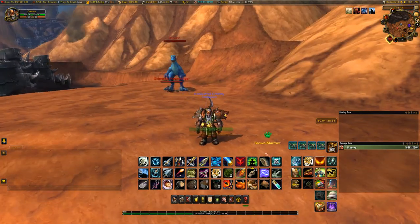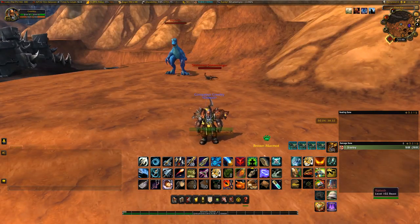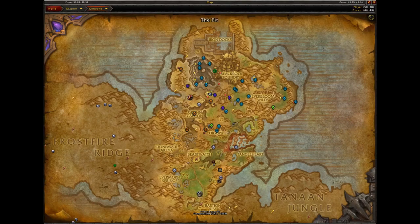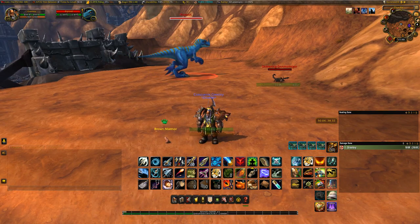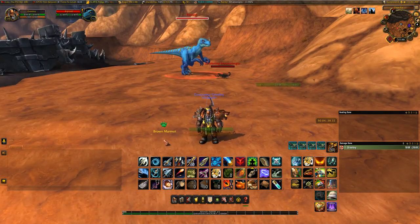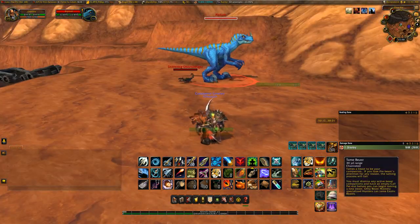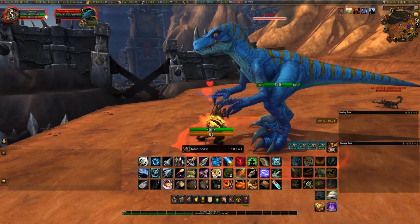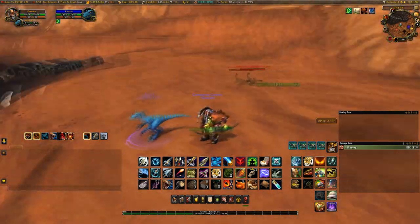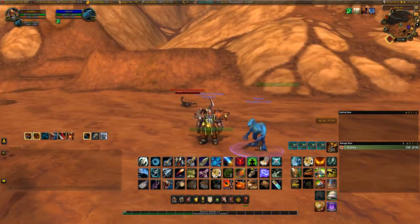For the next pet I realized we did not have a raptor yet, and there is one beautiful raptor — a light blue Draenor raptor — found here in Gorgrond, just south of the pit near the Blackrock Foundry. His name is Riplash, and he is part of one of the quests so he's almost always up. He is a beautiful cerulean blue and is the only one in the game with this color, so it's a pretty nice one. I cannot wait to add him to our collection.